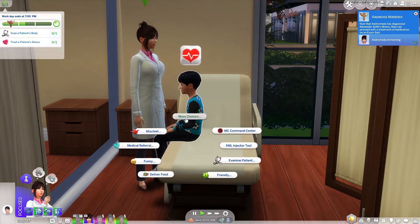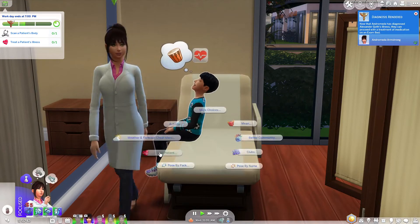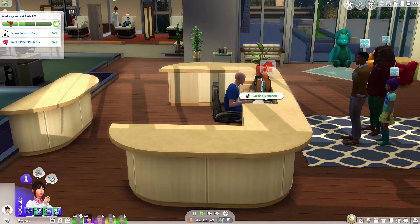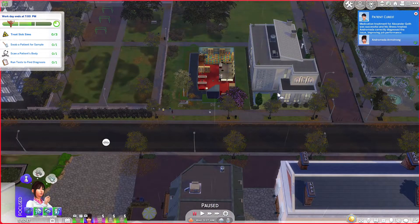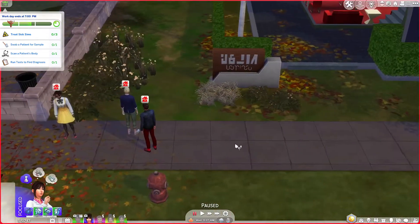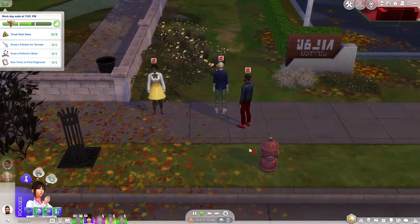Let's treat the patient — oh no, there's an outbreak nearby. Can I finish this first? Treat patient with Starry Eyes. Then click on the front desk and go to the outbreak. Did I at least treat Alexander Goth? Yes, I did. Treat Celine, treat Casey, treat Grace. Go treat them — there are only three patients, you've got this.